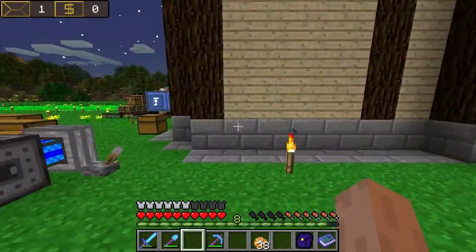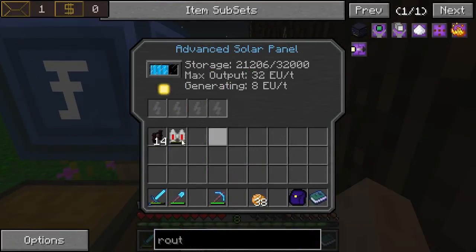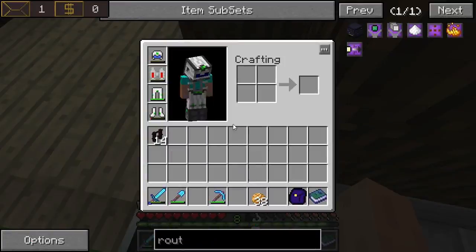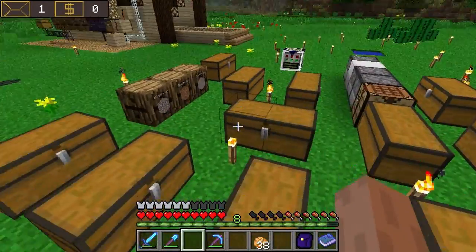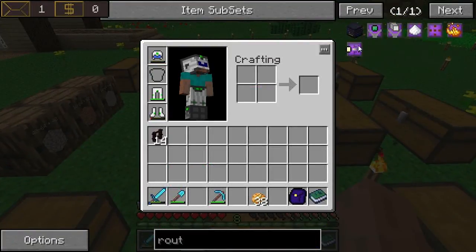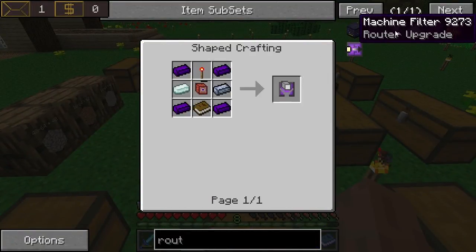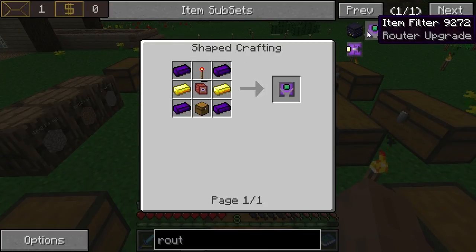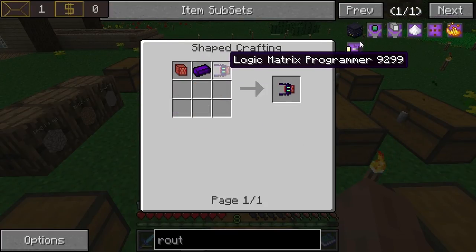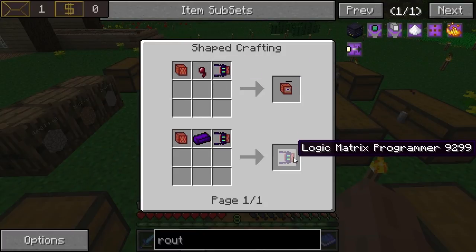I'm not really tempted to show it all on camera because it might be a little bit boring. We might make the machine ones on camera, because I don't have a crystallizer — we will need to find one. And I don't know how to make this logic matrix programmer, so I'll have to find that.